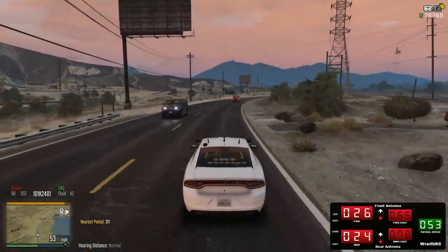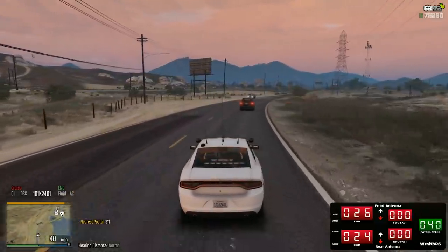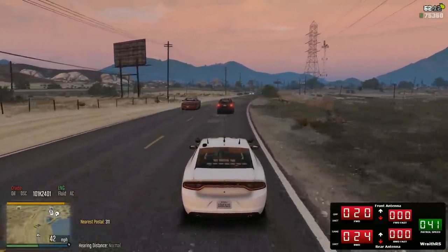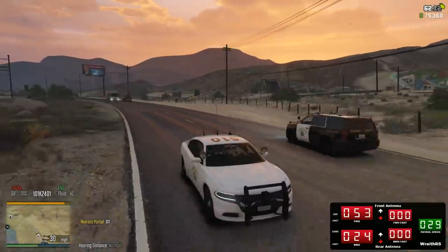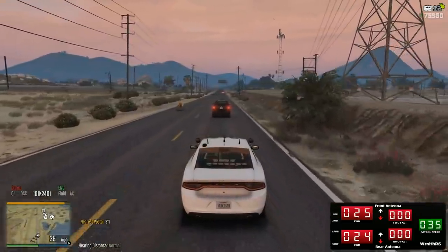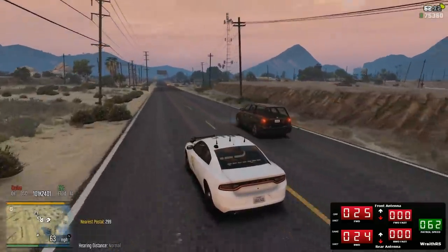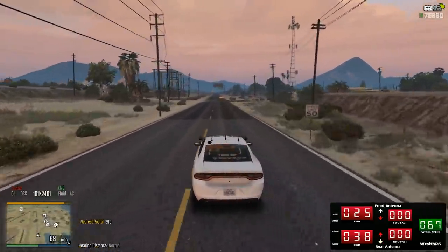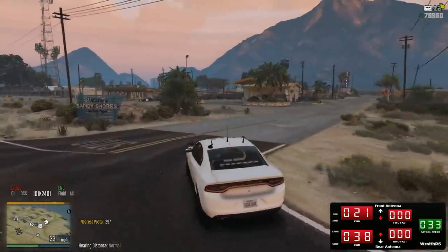Surprisingly, even with the police lights on he still rolled at me going 65 miles per hour. We're going to reset that radar. There it is — Tahoe! Oh, that thing looks fucking mean. We got to see if we can find any out here. We got another charger — we got the black and white.